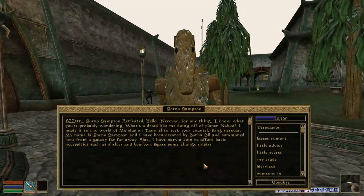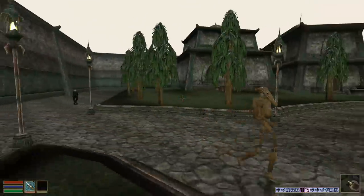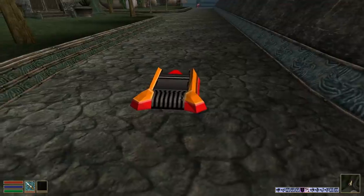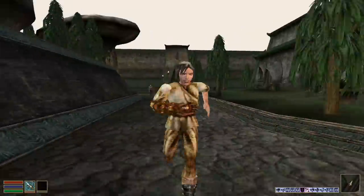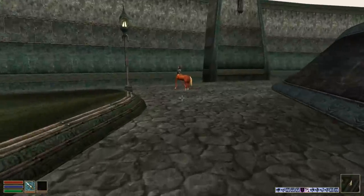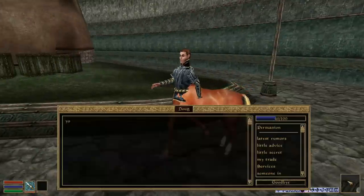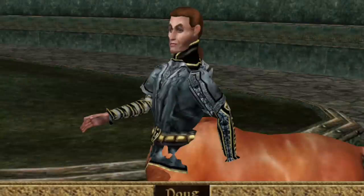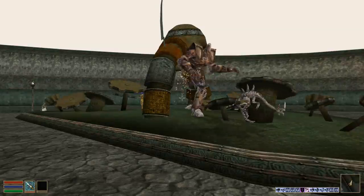What's a droid like me doing off of planet Naboo? I've admitted to the world of Moondas to seek your counsel, King Nerevar. So I actually am Nerevar — I've come back. I have no money myself. Is that a boost pad? Is that from Sonic? Oh my god it works! This is brilliant, I'm loving this. Dog, yo yo is right bud. What a nice young man.